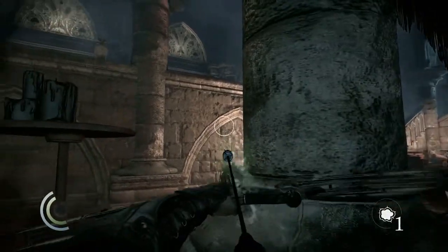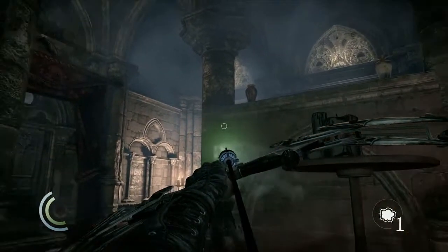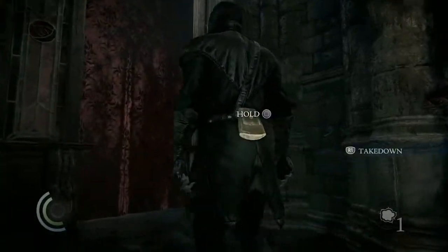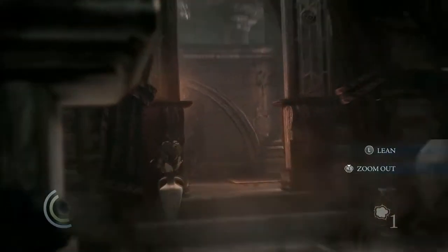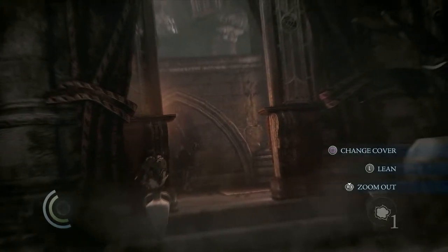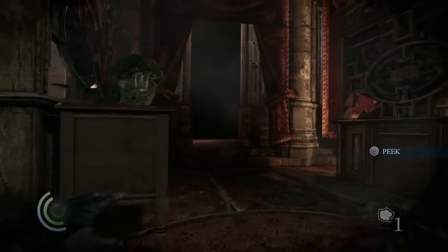The swoop maneuver, which lets you quickly and silently cover a fixed distance in whichever direction you choose, is still a satisfying and effective stealth tool with a multitude of uses. You can swoop away from a man whose personal valuables you've just pilfered, or swoop toward a low wall for a quick and stealthy ascent. Just be careful not to haphazardly swoop across a noisy surface like water. Like the older Thief games, a soft carpet is your ideal sneaking surface.